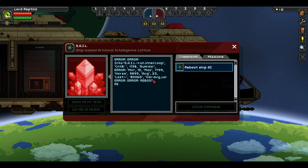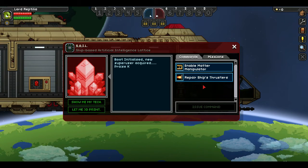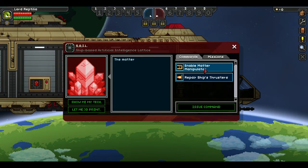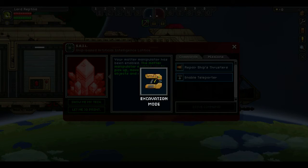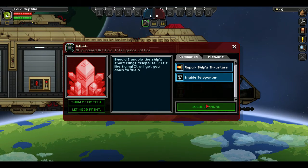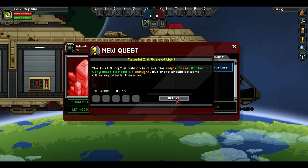Buddy, are you from around here? What are you trying to say? Reboot — I guess that's something. Issue command. Boot initialized. This is very weird. Let's just do this. So I heard this is basically like your all-around tool that'll help you mine and all that fun stuff. Should I enable the short-term flying? Oh yeah, yes. The first thing I should do is check the ship's locker — at the very least I'll need a flashlight, but there should be some other supplies in there too.